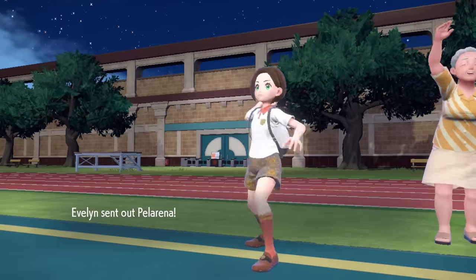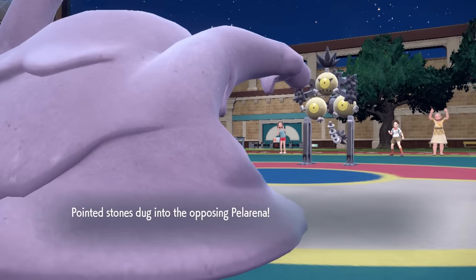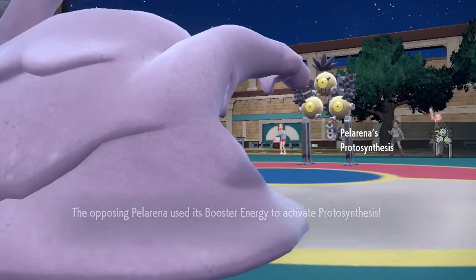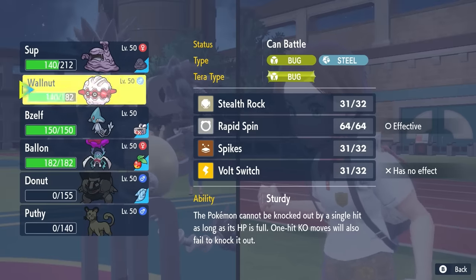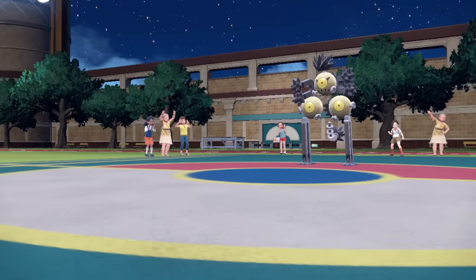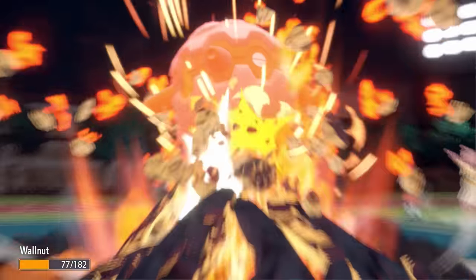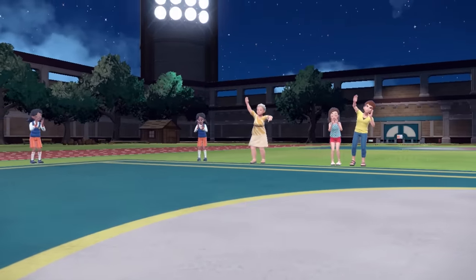They bring in the Sandy Shocks — the one thing that deals with Muk. This thing has been waiting to activate Protosynthesis with its Booster Energy. After the Spikes and Stealth Rock it takes a little chip, but it grabs itself a nice Proto Boost — Special Attack boost — and can hit extremely hard. I'm running out of options. I switch into Forretress, which has basically been hanging in the back as death fodder. It allows me a free switch, and an Earth Power takes care of it. The Protosynthesis boost with plus-one Special Attack is pretty scary.